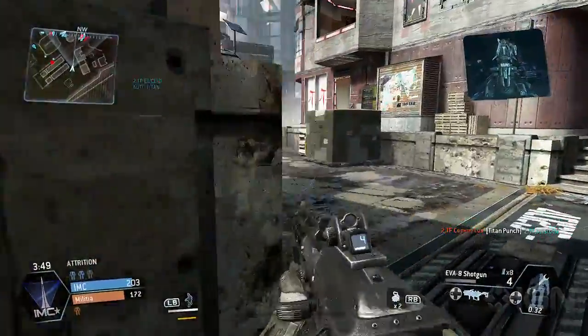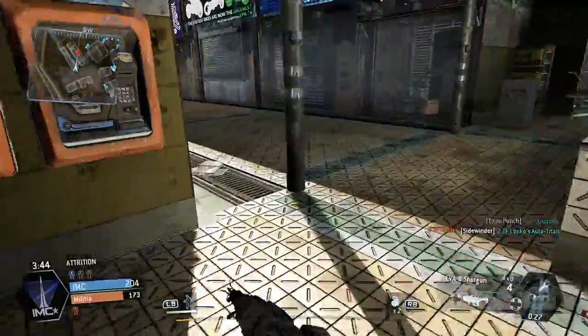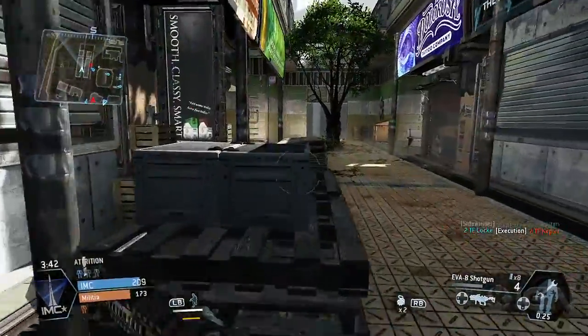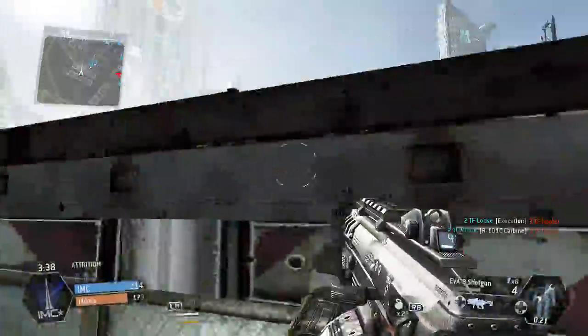You get a little bit of time shaved off for killing the minions, you get more time for killing pilots, and you get a lot more time if you take out a Titan. That's shown down in the lower right corner — you've got 41 seconds. You killed some guys and we saw the seconds tick off, so 36 seconds to go until your Titan is ready again. There's just tons of stuff happening constantly on the battlefield.